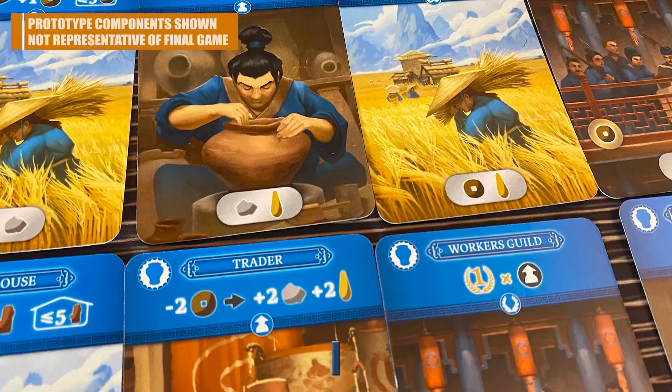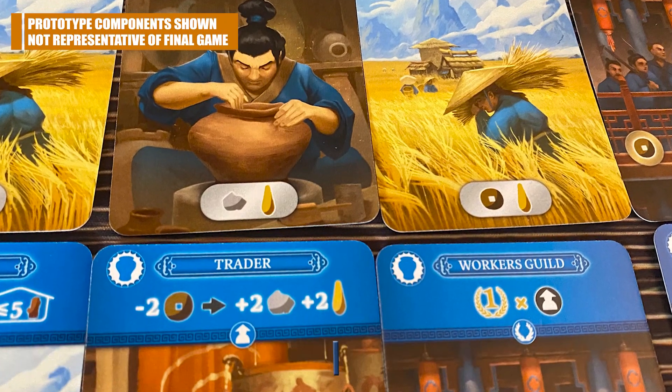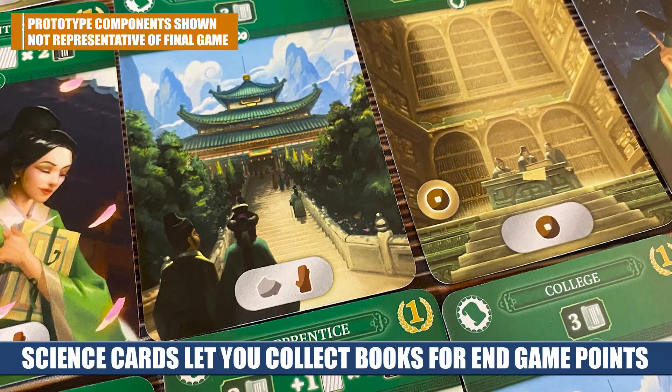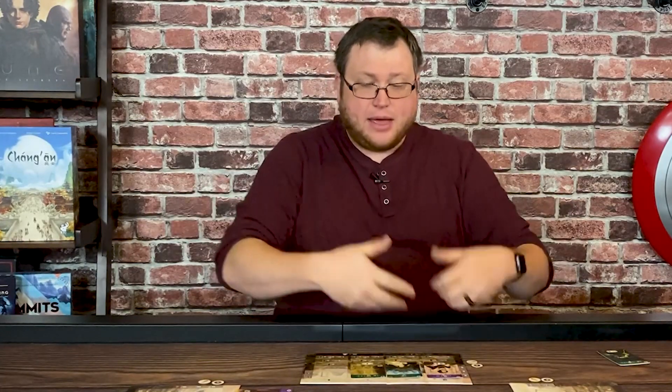Those strategies are going to change based on the decks you chose at the beginning of the game. In-game scoring cards you're used to seeing just might not be in the game if you're not using that style of deck, since each deck has its own particular focus. The production deck lets you produce way more resources than normal. The trade deck adds trading and negotiating with other players. The military deck adds another level of competitive player interaction. Science cards give you permanent abilities and engine building. The politics deck speeds up your game with lots of character abilities. So the game plays very differently based on which decks you use, until one player fills nine cards and you score up all your points.